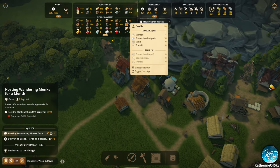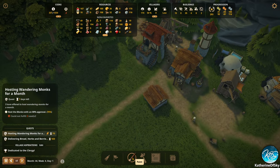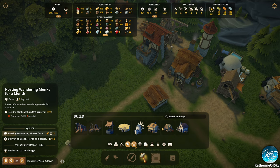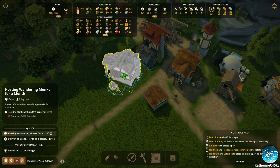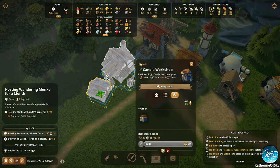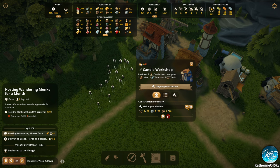Maybe we just build more candles. How much wax do we have? We have tons and tons of wax. I think I'm going to build another candle shop — another candle maker's workshop. The extra little hut doesn't seem to attach at all, so I'm just going to put it on the side here. Build it — go!